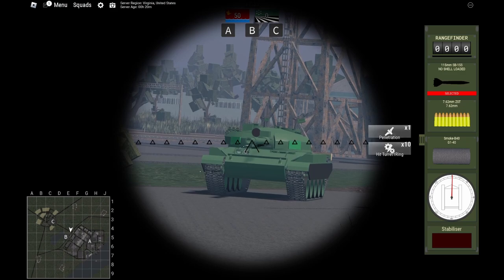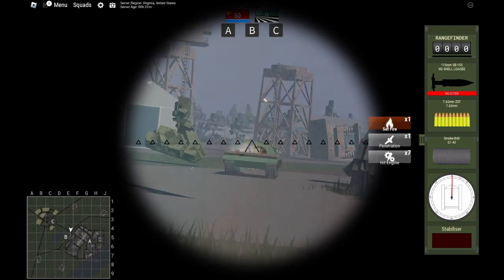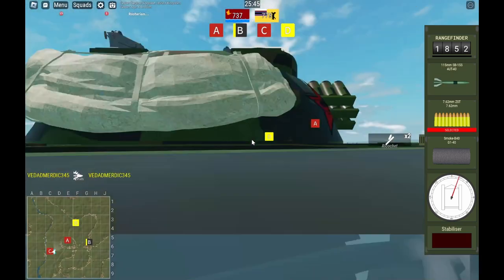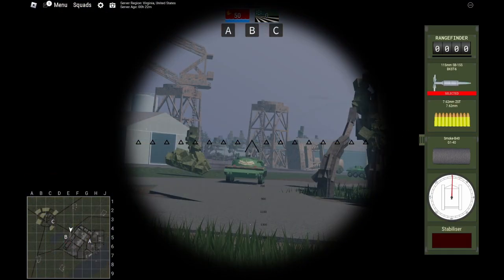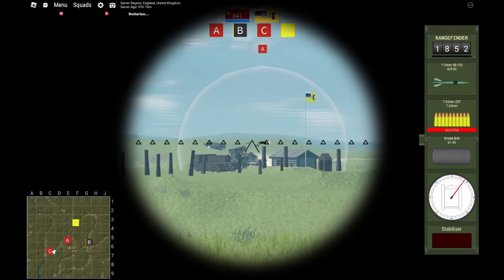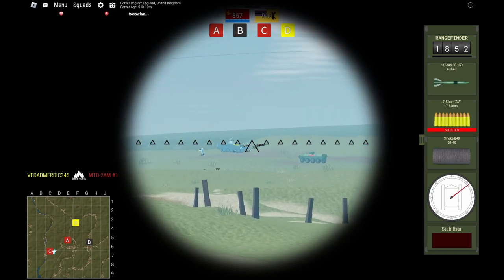HE has a wider explosion but decreased range. It also has a lot less penetration than AP. HE is the most useful for hitting the back of tanks, as it will catch them on fire, and for fighting lighter vehicles. It can also kill infantry a lot easier than AP, so it's good for wiping out clusters of infantry. HEAT is the best of both AP and HE, but it has the least range out of all the shells. It can guarantee at least one crew kill and set the tank on fire.